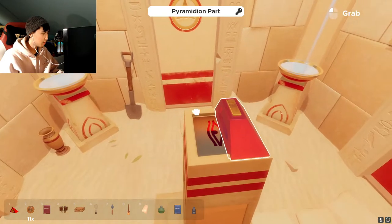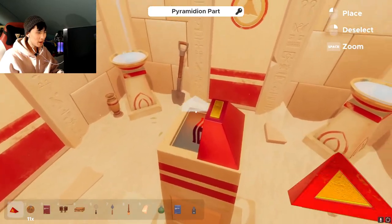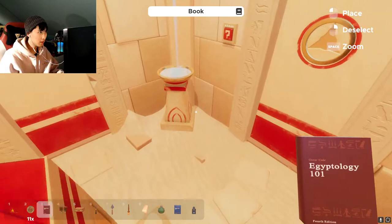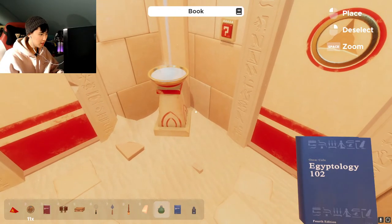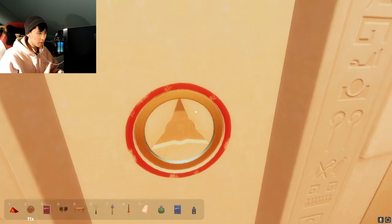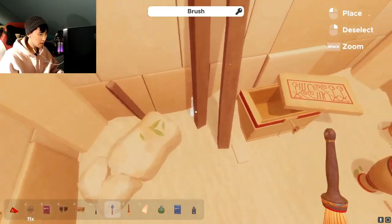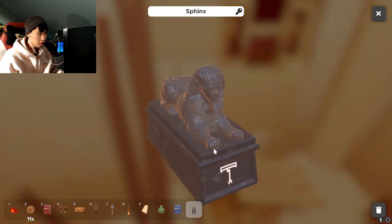Okay, it works! So we need to find parts of this pyramid, I assume — because that just fit in perfectly. I assume we don't need this book anymore, maybe we need the other book. This book's about the signs, right? So we need something triangular shaped for this — there's something for that. We have a sphinx — anything we can do with the sphinx?